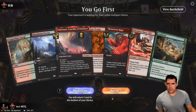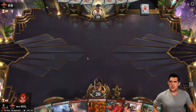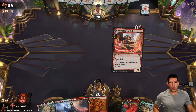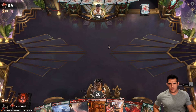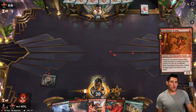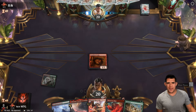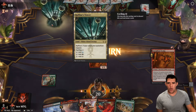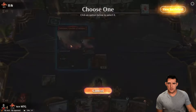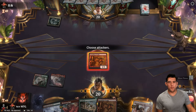We're going first. Not the greatest hand, but Scamp into Slick Shot. Depending on the colors we see, you decide whether to play the Slick Shot or plot it. If we feel like the opponent doesn't have removal — Boros Convoke would be the one deck that just straight up plays without removal — I'm on the play. If I see any black at all, I'm not playing it.